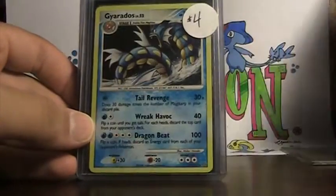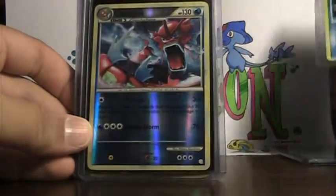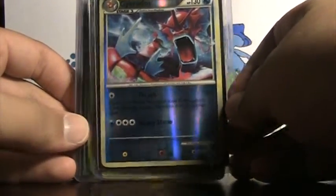Flygon holo from Rising Rivals, Gyarados Storm Front holo, and Shining Gyarados — the shiny Gyarados from Neo Revelation.